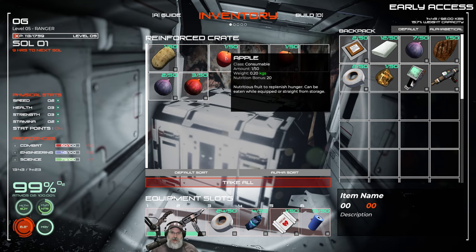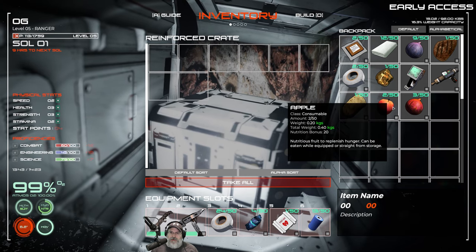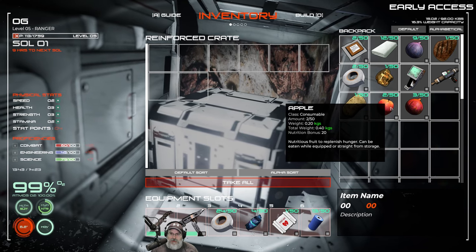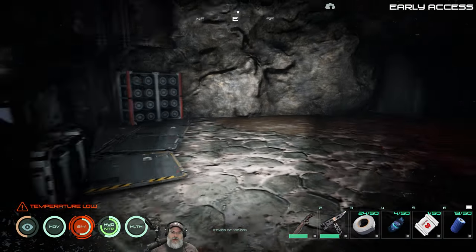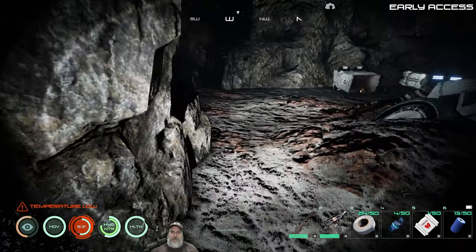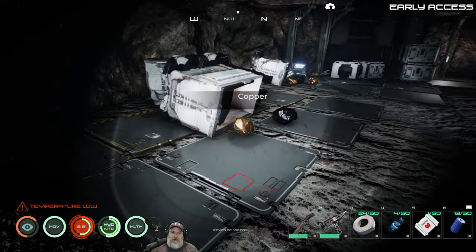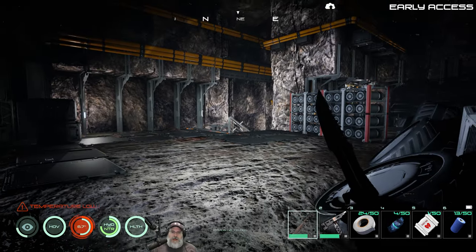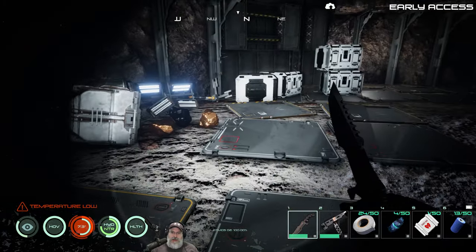All of this stuff will respawn, so as soon as we leave the cave we can come back and re-loot, but all the monsters respawn too. The sample racks — I've never seen anything in those. Let's grab this crate. We got some food in here, which is great — a potato, some apples, and some berries. That gives us a nutrition bonus of 20. Apples don't give any hydration, which doesn't make sense in real life, but whatever.